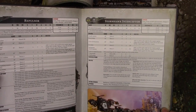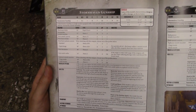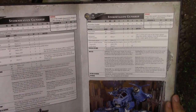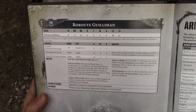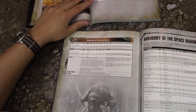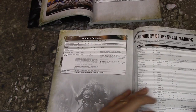Storm Hawk and Storm Raven are here — unchanged. Storm Talon as well. This book was probably printed before all the Storm Raven spam became apparent. And Guilliman is unchanged at 18 power.